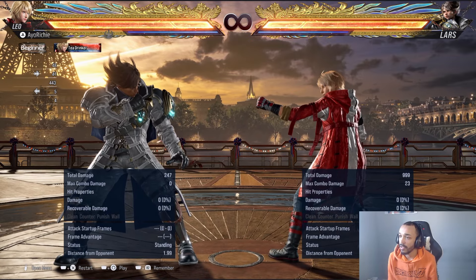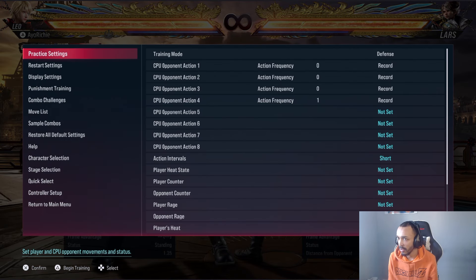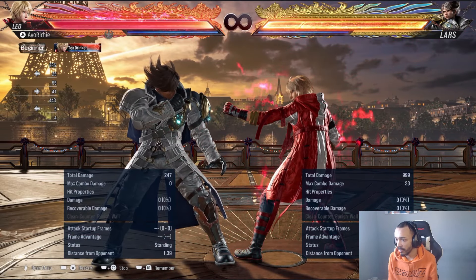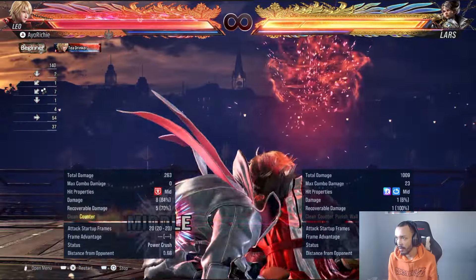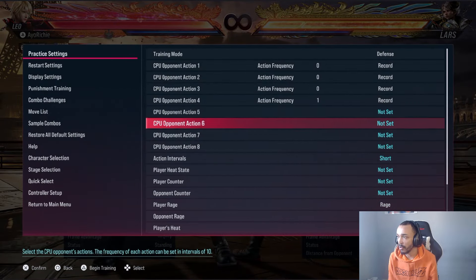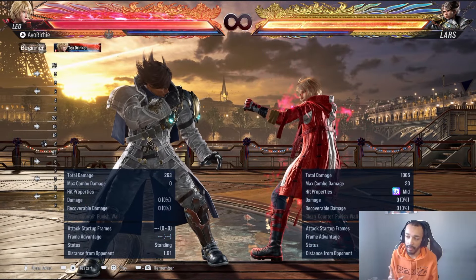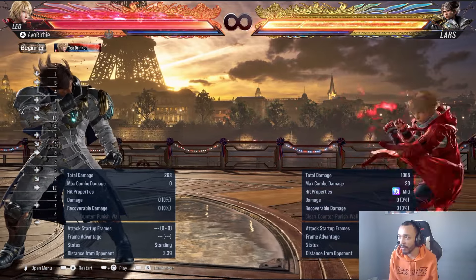A lot of the time you're going to find yourself just holding back against Lars — the fact that he gets that for free is insanely cheap. I want to quickly test rage art against that string because I know Lars has some silly situations, and I don't want you guys to get scammed. Alright, good — we don't get scammed if we do rage art. So in that scenario rage art is kind of viable, but when you have rage the Lars player is going to probably notice that and just go for the frame trap. So rage art is not really allowed here — that's basically the reason for the frame change on this move.